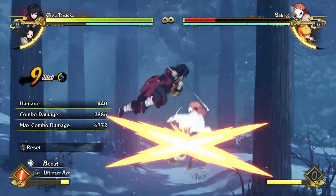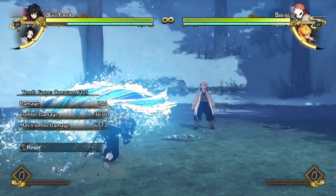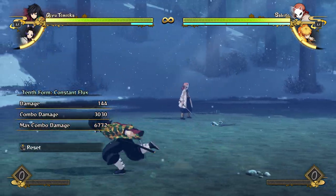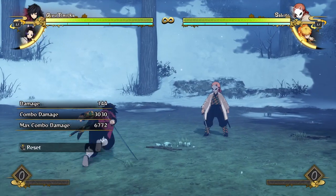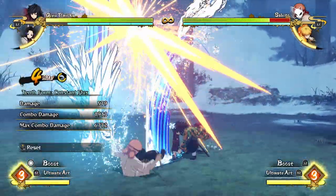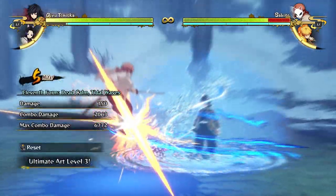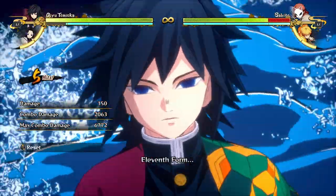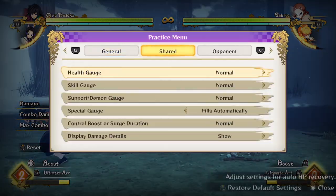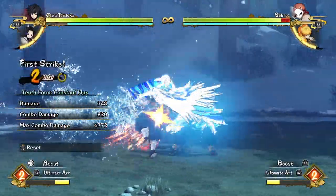It does good damage and it's very good that you're not locked into it — you can dash cancel at any point, or jump cancel it if you think you're going to get punished, or sidestep out of it. You can do literally whatever you want. It's a very damaging way for him to combo into his ultimate — just delay it a little bit and don't cancel it instantly or you'll waste a bunch of meter.